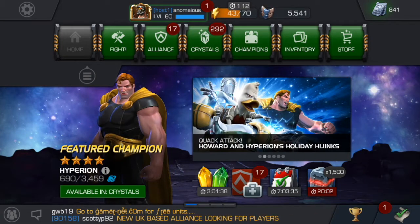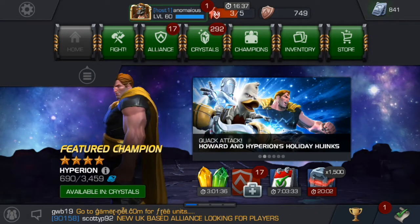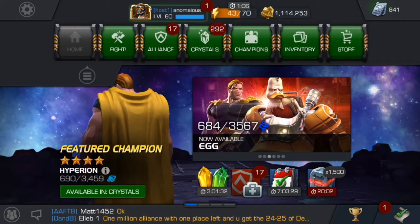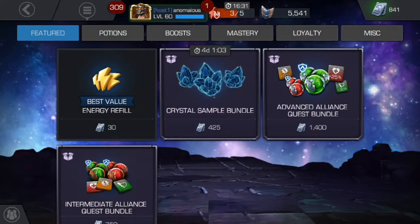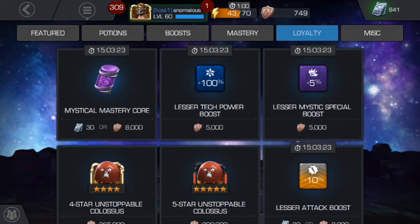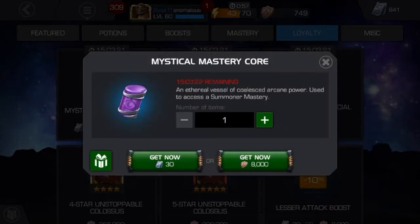Okay guys, it's Friday and this means we can upgrade our Mystic Dispersion to rank 4. Let's go ahead in the store and buy those mystic cores. If my calculations are right, at the end of this video I will have like one unit left, which is not amazing.